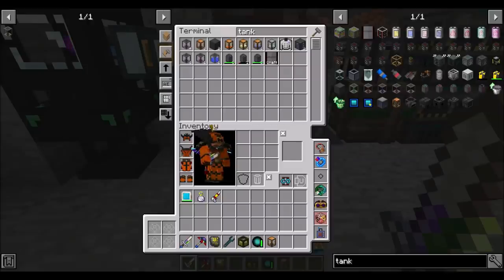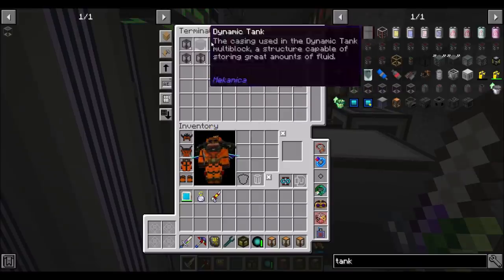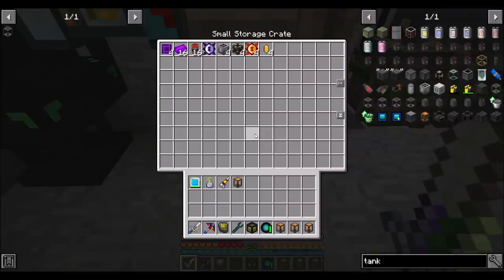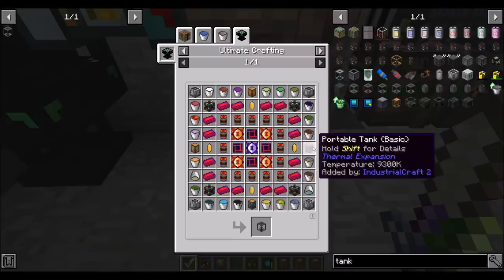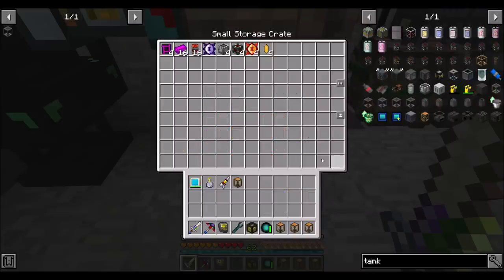Hello everyone, this is Daryl20, and welcome to episode 133 of Daryl20's Enigmodica 2 Expert Mode series, where today we're going to be doing all the things related to making a creative tank. We're really close — I think we might be able to pull it off this episode. It depends how many of these fluids we have to make versus just have laying around. So what we need to get is four portable tanks full of some kind of liquid, and then a bunch of buckets full of some kind of liquid. But everything else, to my knowledge, we already have.